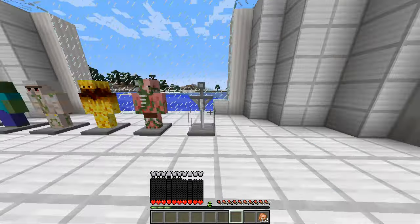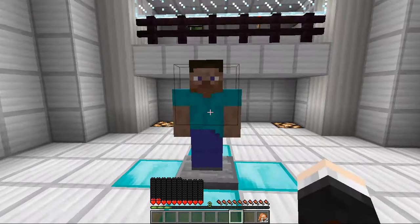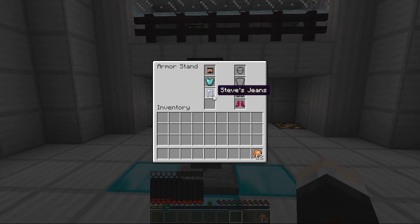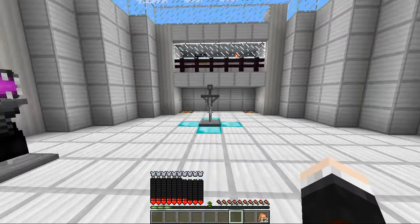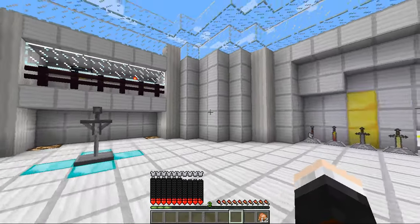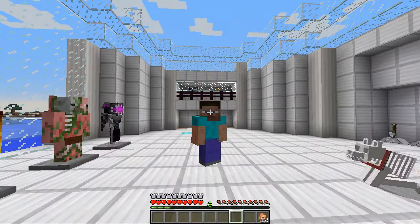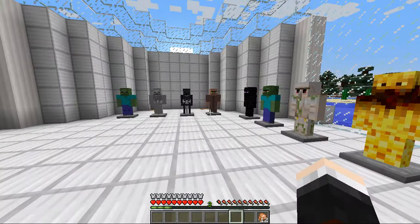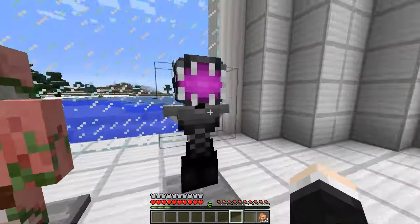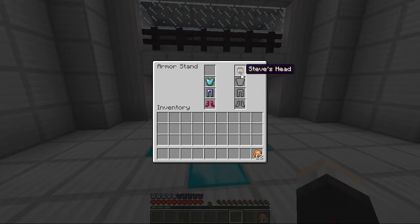This right here is said to be a very special armor — it's the Steve armor. We've got the boots, the jeans, the classic turquoise chest plate and Steve's head. You get speed two, another health boost, strength and jump boost two, so that's actually pretty cool as well. Little chunky Steve is a very good special armor, but out of all of them, the ender dragon is the most powerful.